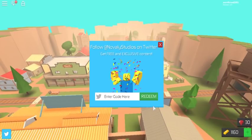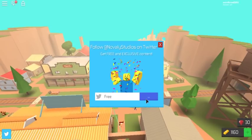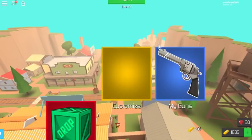We get a free gun — there we go. We're getting a lot of profit here guys. And then the last code is 'free' — it is just free. So yeah, those are the codes of this game.